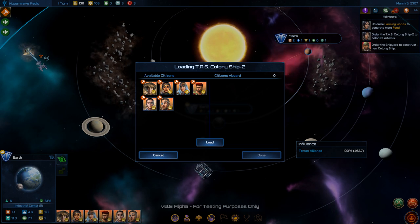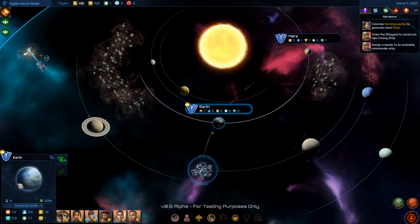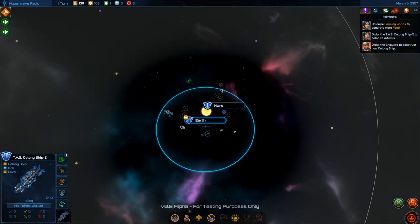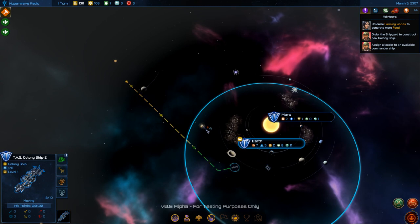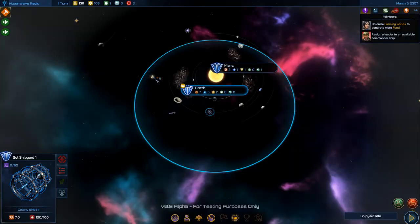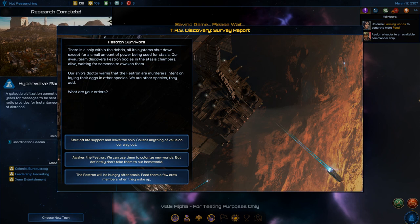In previous games you just loaded it down with people — you didn't choose individuals. This guy doesn't look happy to be here, but you're on a colony ship now. I want to see what's out at another star. The shipyard is idle, so I'll fill another colony ship — you always need a lot of colony ships at the start.